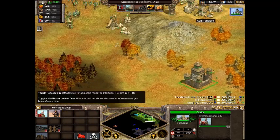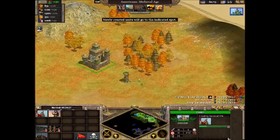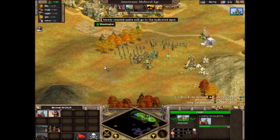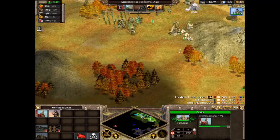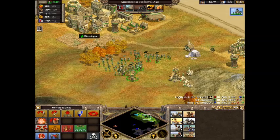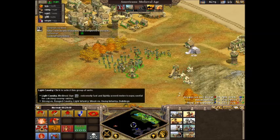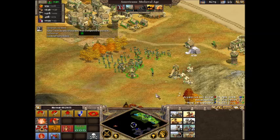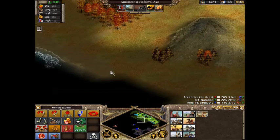I'll build a general in fact, so we can lead our men into battle. So let's look at our army here: 6 Elite Javelineers, 4 Pikemen, 5 Crossbowmen, 2 Heavy Horse Archers, 5 Light Cavalry, 3 Knights, 3 trebuchets, 1 supply wagon, plus a general. That's a pretty decently sized army if you're so early in the game.